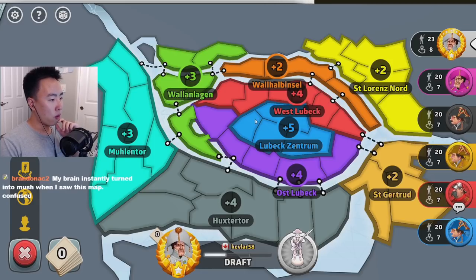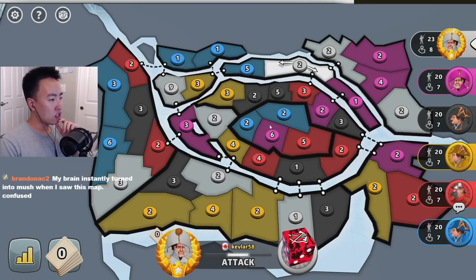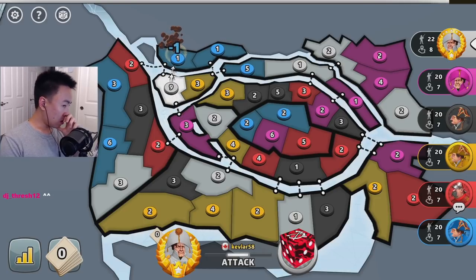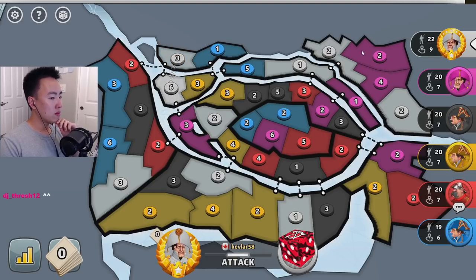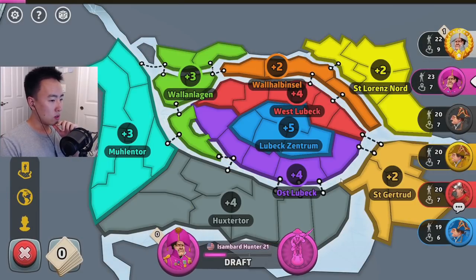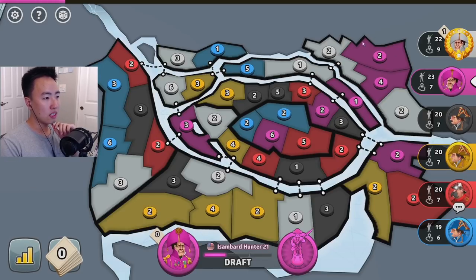Right away I can see there's only four territories in the middle, but it's worth plus five. I think it's because you can get attacked from so many different places — that's probably why. Whereas this one over here is worth two, but it's almost like Australia where there's only a single choke point. So you kind of want to take control of that top right side. Similarly, the bottom right side is worth plus two, but there's only two entrances and you can defend it on one location — basically like South America.